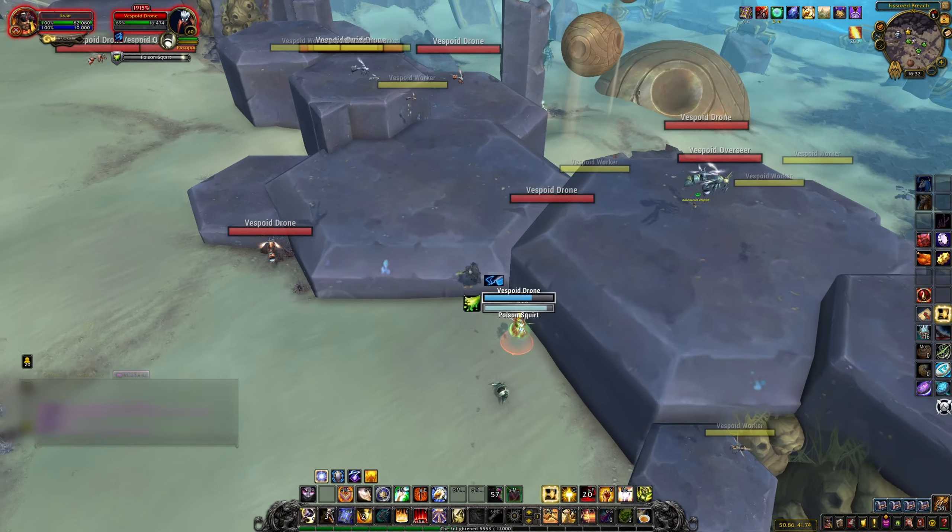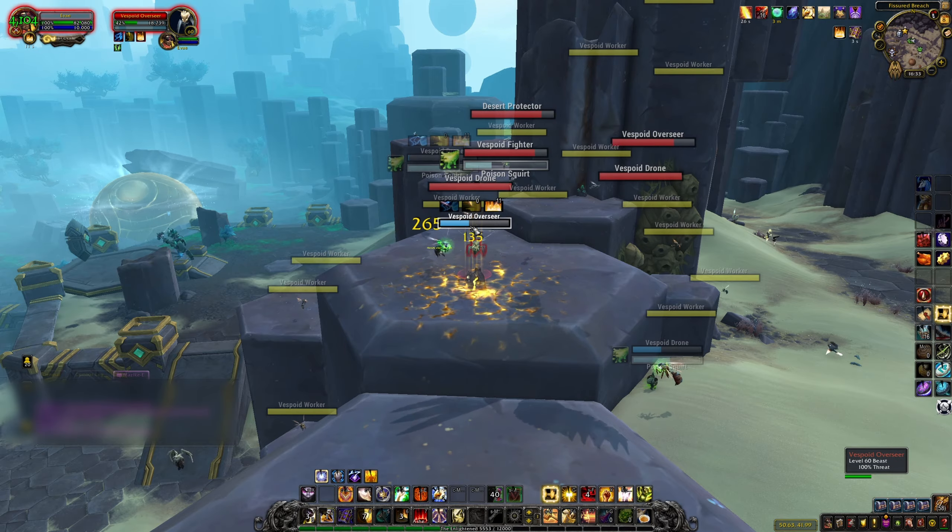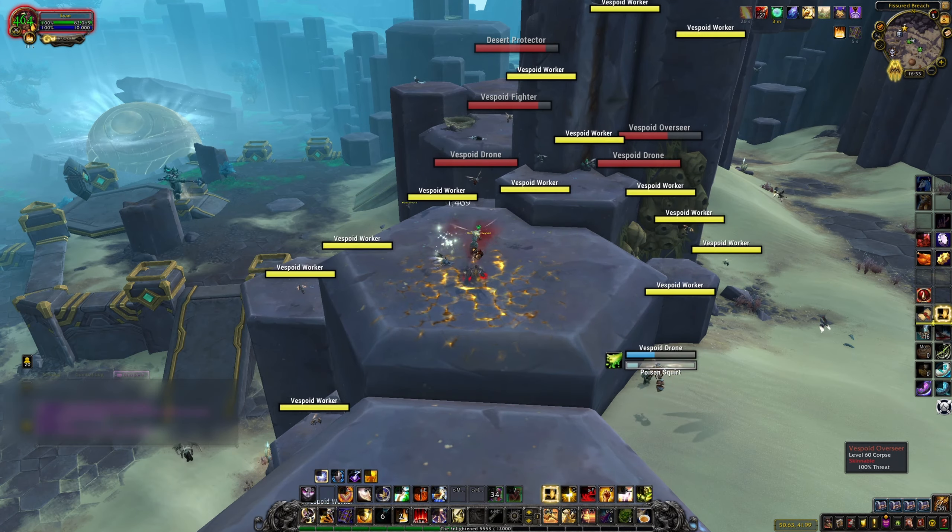The only other material you need is 500 Genesis Motes. These drop off nearly any enemy in Zereth Mortis, so just keep killing things until you have enough.